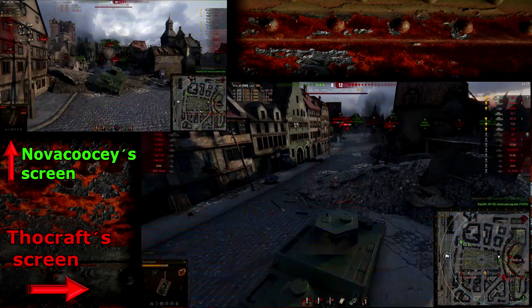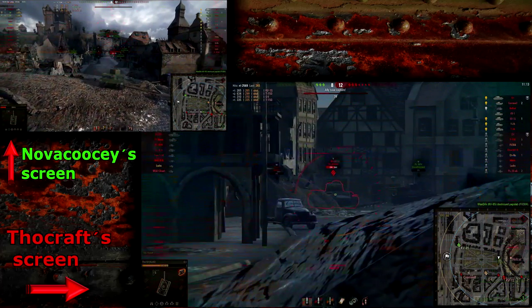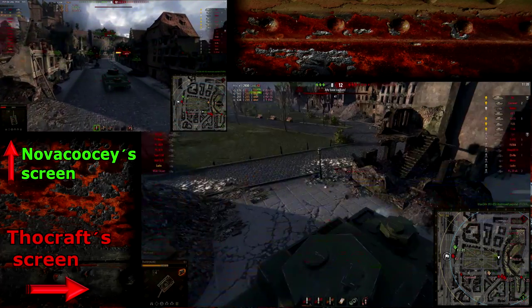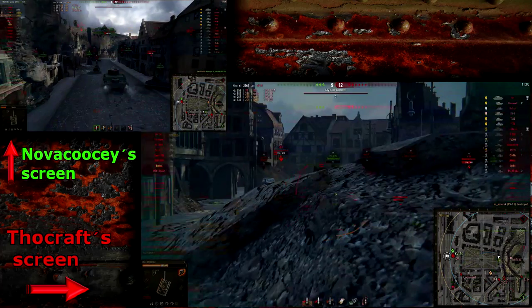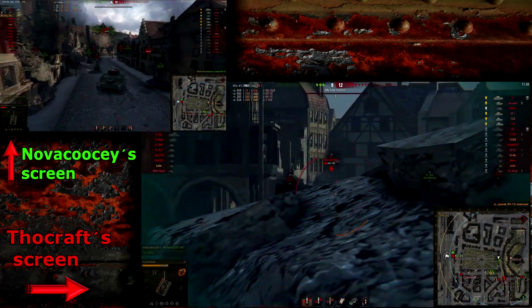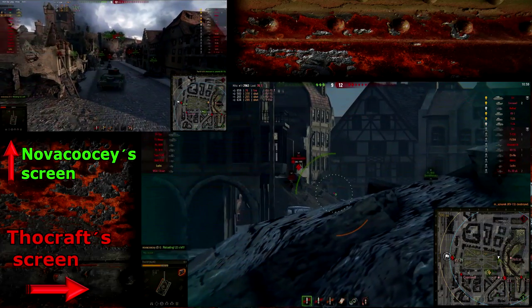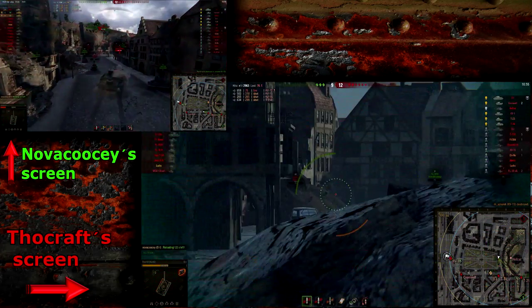I give myself more cover behind a house and put another shot into the KV-1S. I didn't notice at the time but I set the KV-1S on fire and took him down — a really good effort. Now I want to take out this enemy OI because he's a really dangerous target in this matchup.